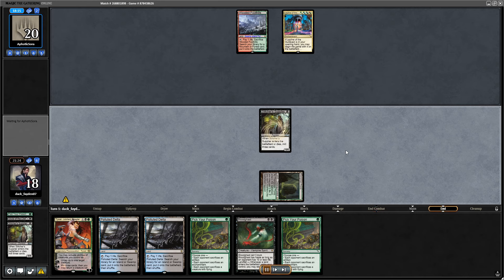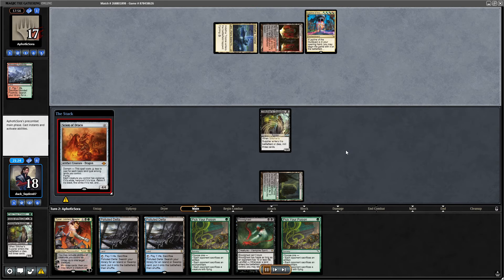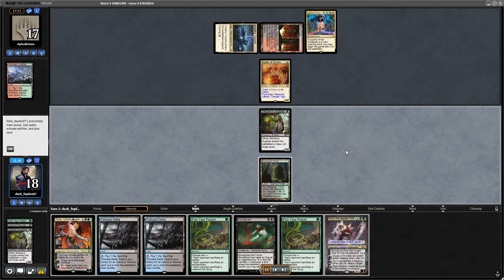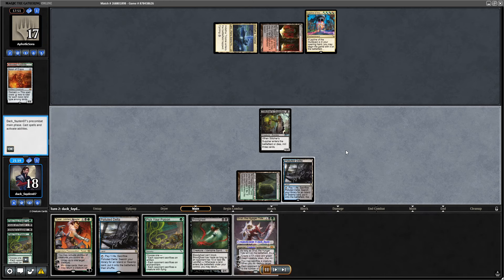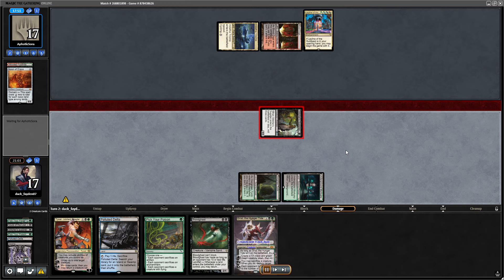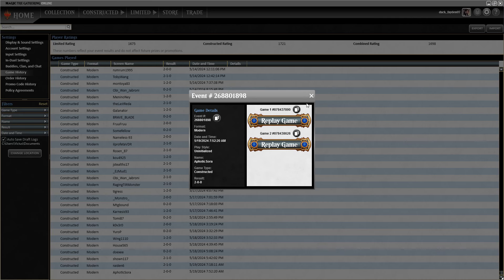I start off with Supplier. I have double Pick Your Poison — I didn't want to use them on Leyline, only on the Scion. Opponent also seems to have mulliganed hard, probably to get the Scion combo. I was able to kill the Scion with Pick Your Poison, and opponent decided to concede immediately. That was the match.